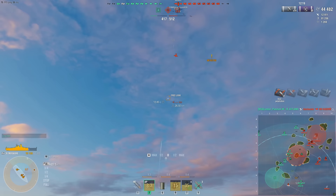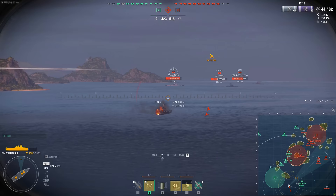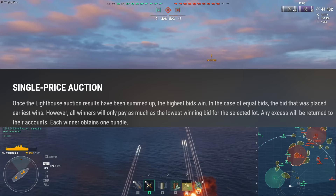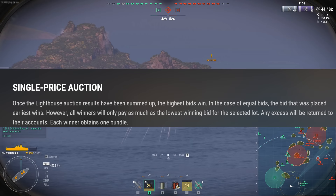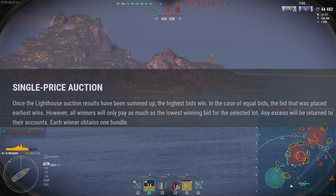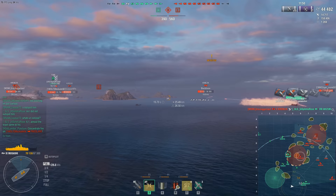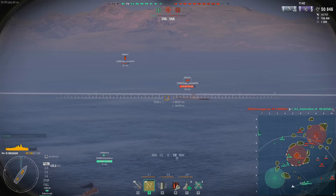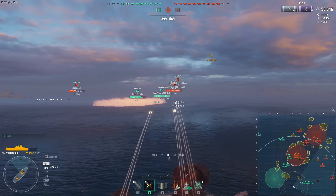There's also an interesting part called the single price auction. Once the lighthouse auction results are tallied, the highest bids win, and in the case of equal bids the earliest placed bid wins. However, all winners only pay as much as the lowest winning bid. Any excess is returned to their accounts, and each winner obtains one bundle. So if you dump 50,000 doubloons into the auction and the winning bid is 40,000, everyone pays 40,000 and you get a refund of 10,000 doubloons.